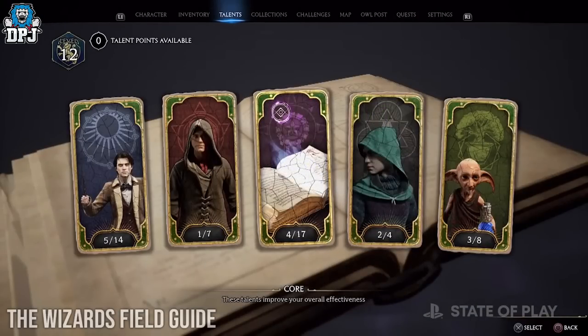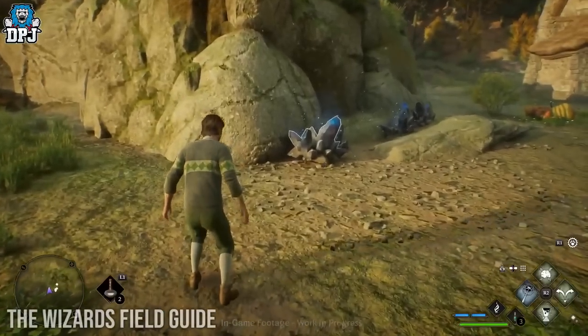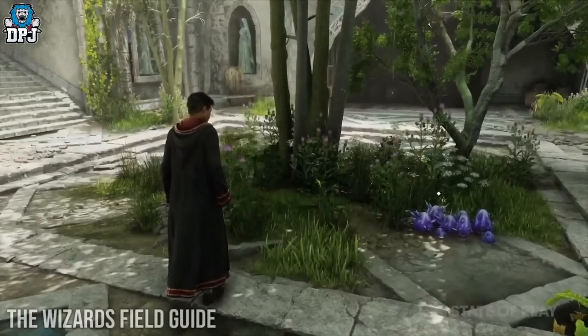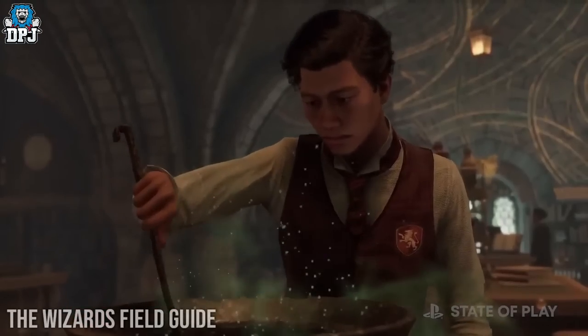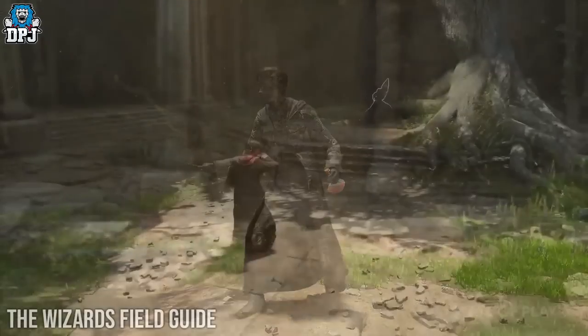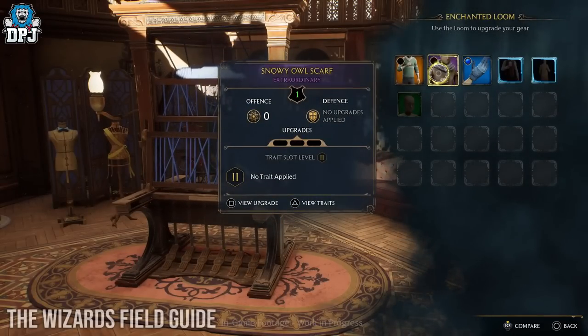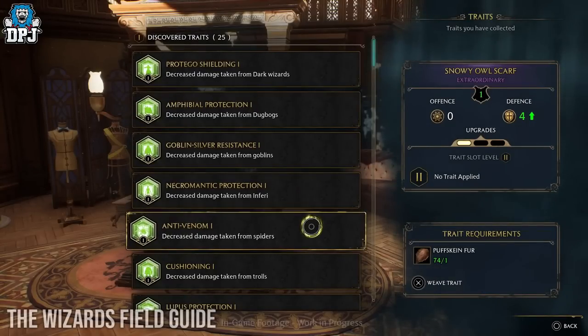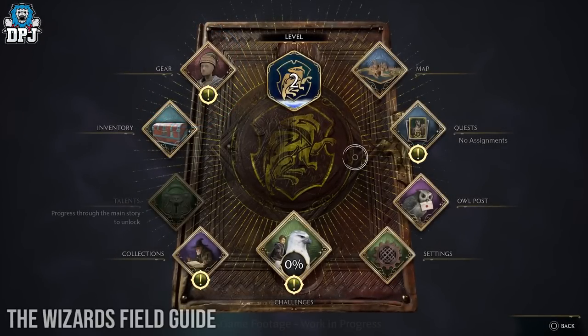Starting from the far right of the talents page: we have the Room of Requirement tab, our home within Hogwarts consisting of crafting, brewing, and upgrading. We then have stealth, where these abilities improve your ability to sneak around unseen. We then have core, which improves our overall effectiveness as a witch or wizard. We also have an inventory card — I'd imagine it consists of things found, collected, or farmed to craft, create, or brew. And lastly we have the gear tab, where we switch in and out gear — heavily customizable so the player can play the way they want.